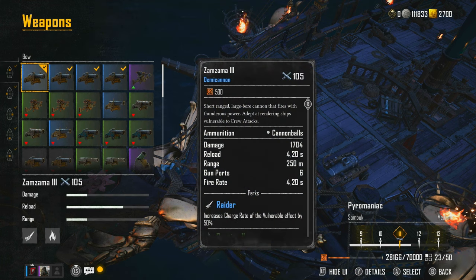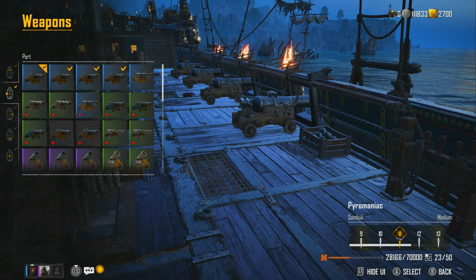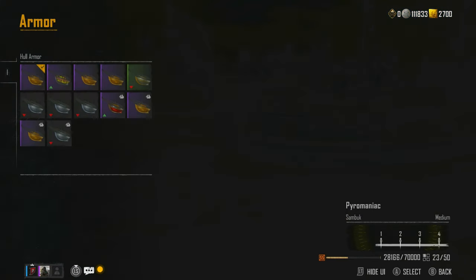With the Zamazamas, when you get one of those really tanky ships chasing you — and this isn't even a bad ship for your pieces of eight run — you've got the Raider perk: increased cargo rate of the vulnerable effect by 50%. All you have to do is hit it with one to two bursts of the shotgun to make crew attack available, and then with crew attack enabled you can heal yourself for 8,000 damage and just constantly heal while also dealing damage very quickly.